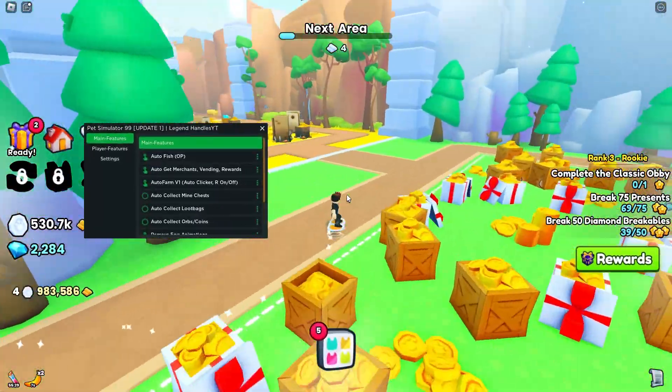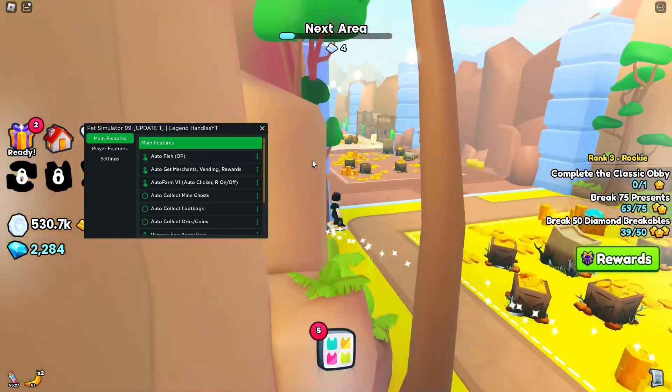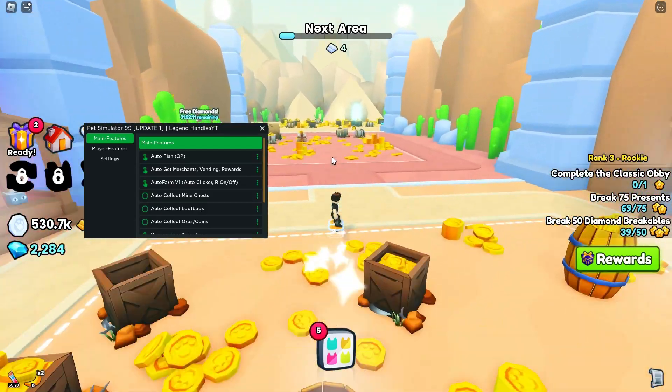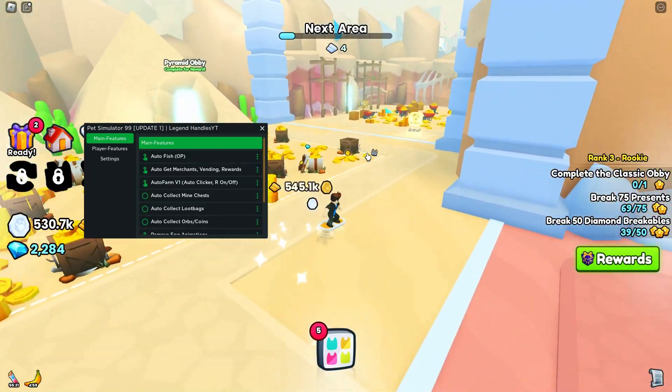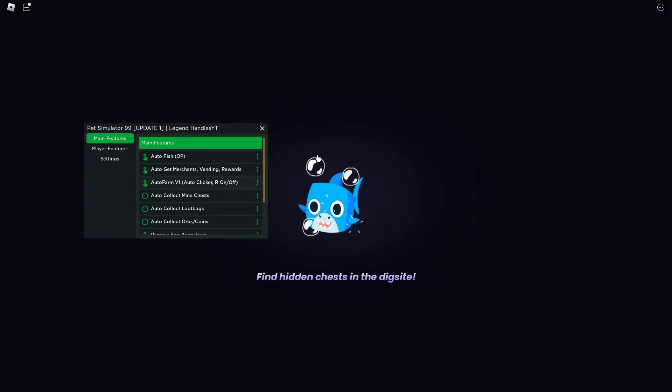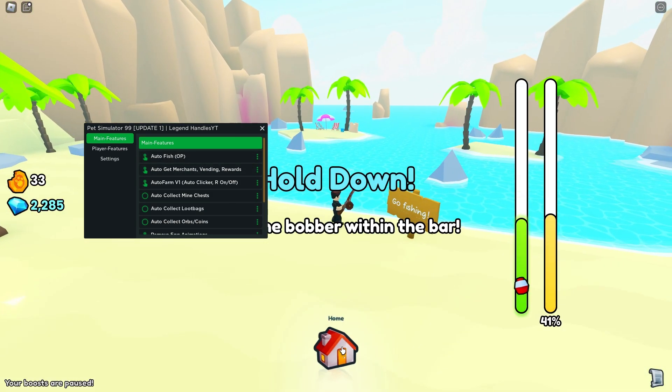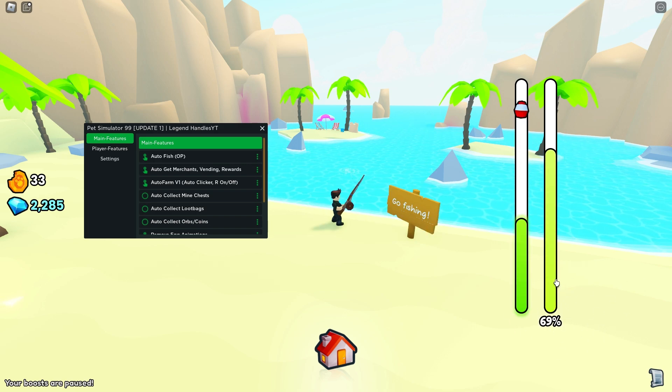So first we have auto fish, which is really OP, so we can just press this. And then when we go in the fishing area, it'll just auto fish for us. You can just leave it on all night for the fishing area. It just auto fishes for us — as you can see, I'm not even doing anything, and it's just going to get an auto perfect percent for us.